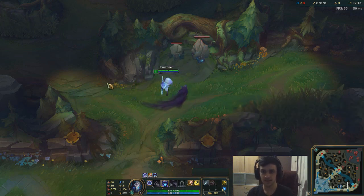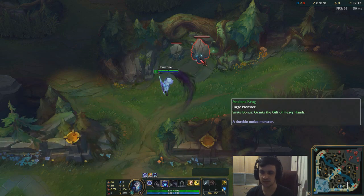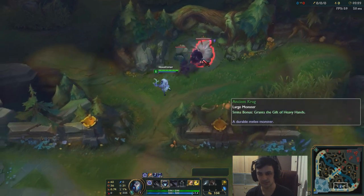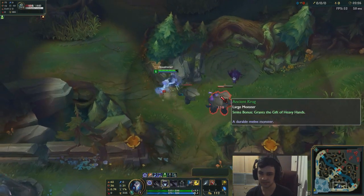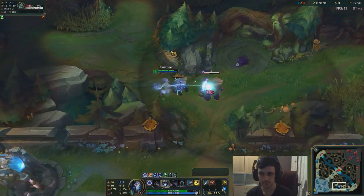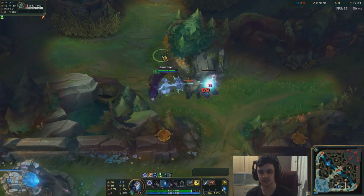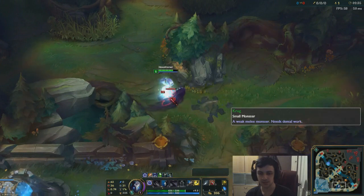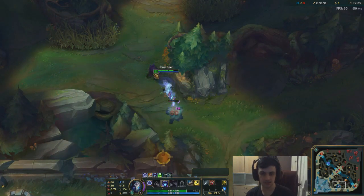Whenever you're starting bot side you want to start W. W is actually the best skill to start with on any side. So let's just smite it right off the bat. And you always want to be moving while you're attacking with Kindred because each step you take applies stacks for your healing on the W passive.